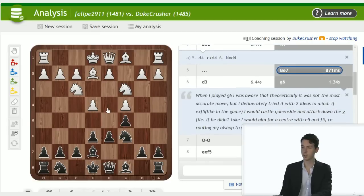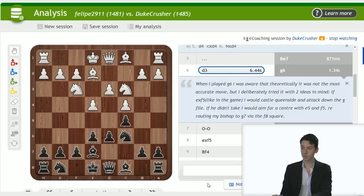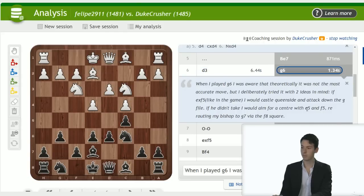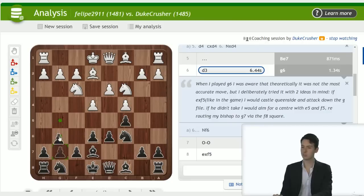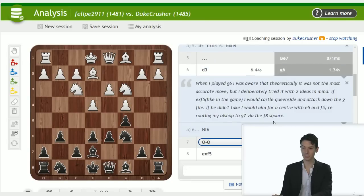Bishop e2 is not an inaccuracy since white can still play d4 later. White chose a different setup: d3, g6. When I played g6, I was aware theoretically it wasn't the most accurate, but I deliberately tried it with two ideas in mind: if e takes f5, I would castle queenside and attack down the g-file; if white didn't take, I'd aim for e5 and f5, rerouting the bishop to g7 via the f8 square. The typical development moves would be knight f6 and castle — you can even play d5 fairly early.